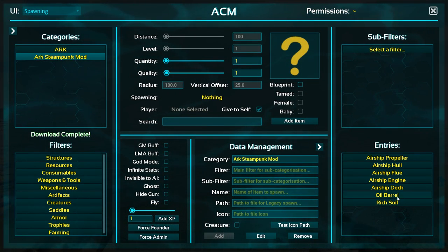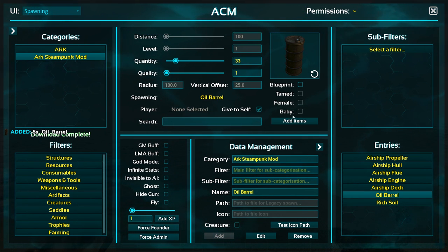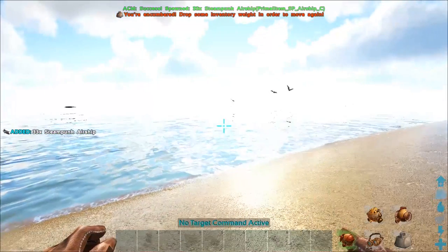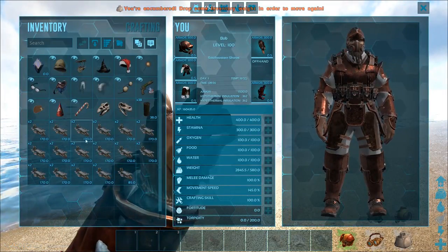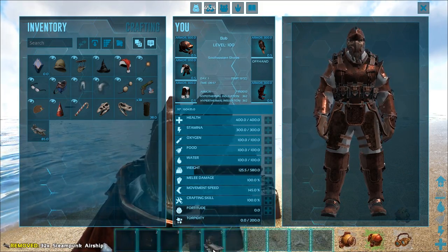This is ACM as I've shown you guys before — very, very easy. We're going to give ourselves 33 of those, and we're just going to give ourselves an airship. Not actually seeing it in the list, so I'm just going to type it in: 'Steampunk Airship.' I spawned 33 of them in — yeah, definitely don't want to throw 33 of these down on my single player world, I'll tell you that much.